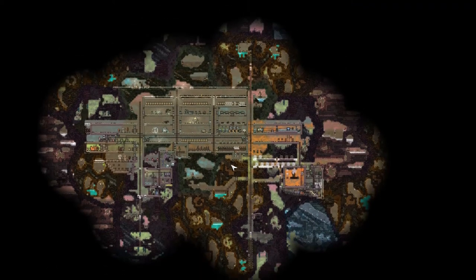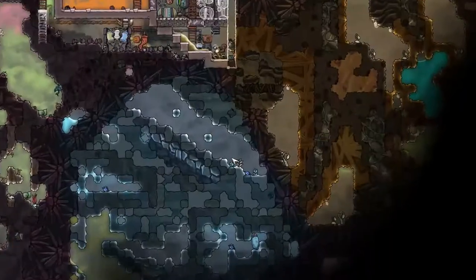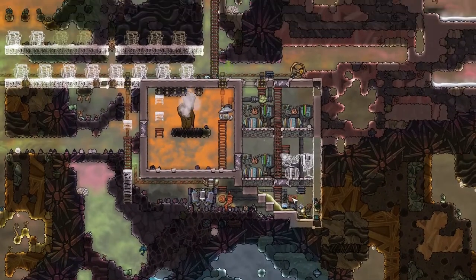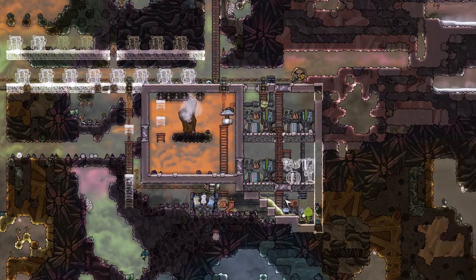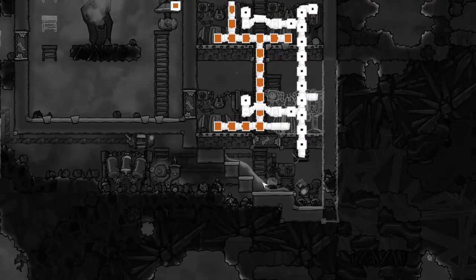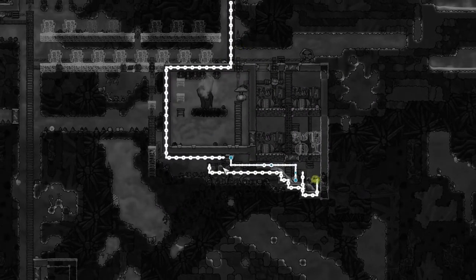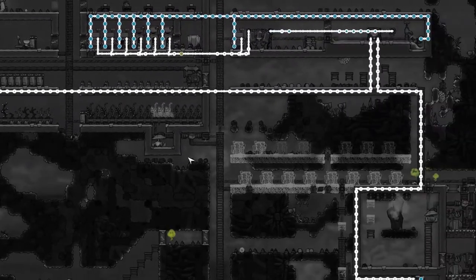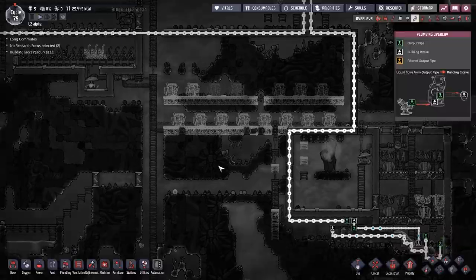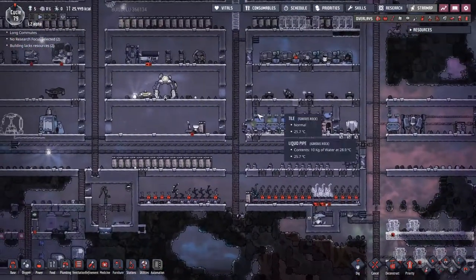Hey guys and welcome back to Oxygen Not Included, Clay's Amazing Space Colony Simulator Extraordinaire! My name is Twitchy and we have just solved the riddle of power and water using the same device. Natural gas has got a lot of waste products, and all those waste products give you some sort of water. The water output here is going through a cooling system and back into our base, solving quite a few of our problems from power to water and even a little bit of hygiene.